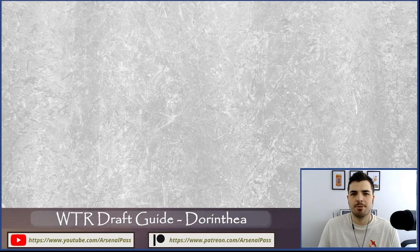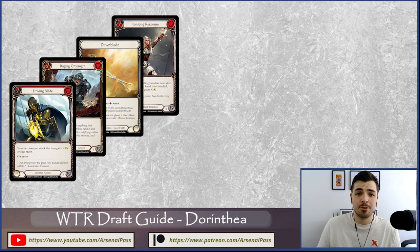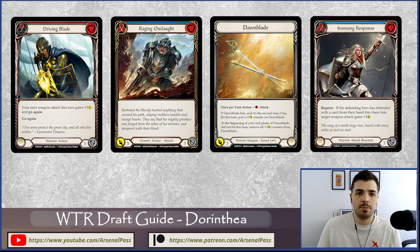Let's get into the archetypes. The first is what I call 'Driving Blade Dorinthia' — a go-wide style. The key card is Driving Blade, and you'll need good resources to pay for its two cost so you can swing Dawn Blade and then play something afterwards. Either you attack with Dawn Blade again by triggering Dorinthia's hero ability, or you play an attack action after. This archetype really builds around having a few attack reactions, powerful attack actions after Driving Blade, and mixing these together.